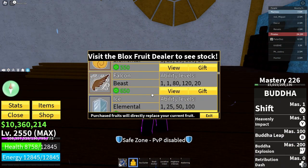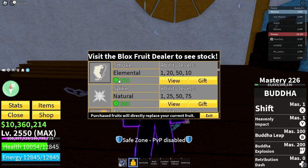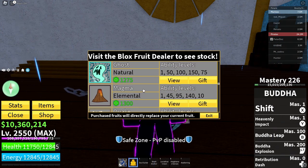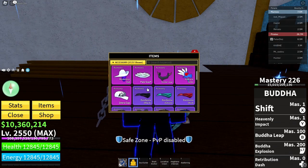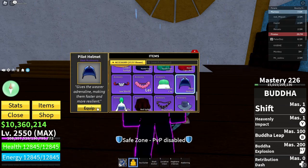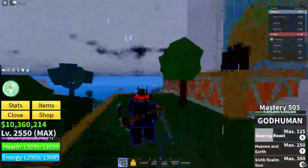Meanwhile, this is like the best loadout. First, you can use any flying ability like smoke or flame, or use any fruit that can walk on water like magma, ice, or buddha. The best accessories are the hunter cape or pilot helmet, but I recommend the pilot helmet since it's the fastest accessory.